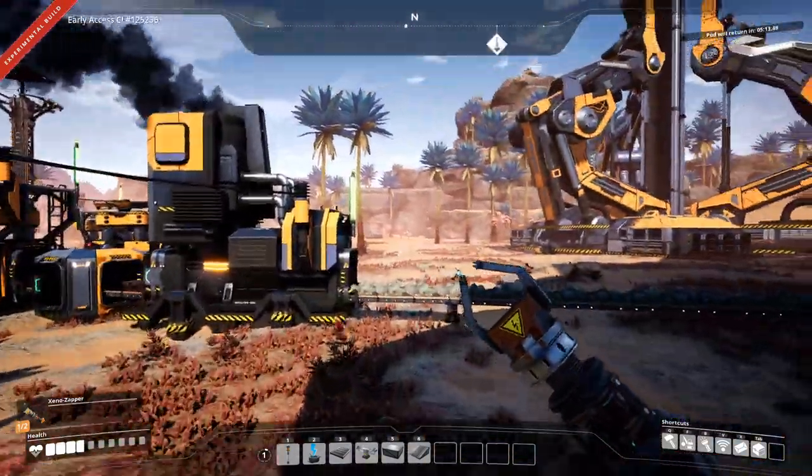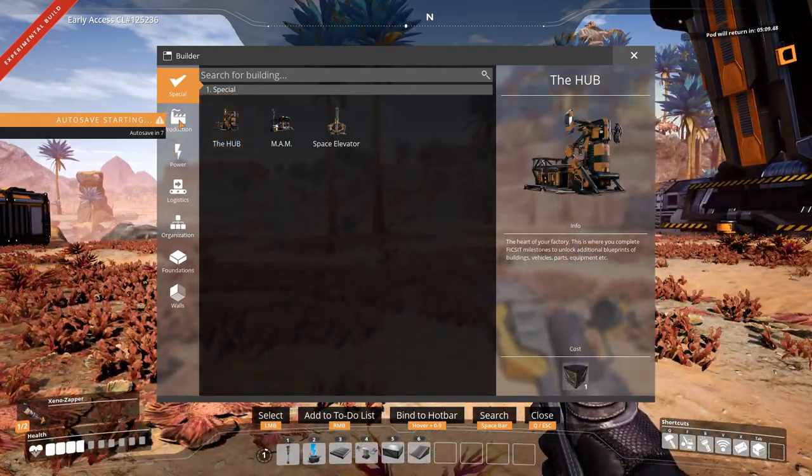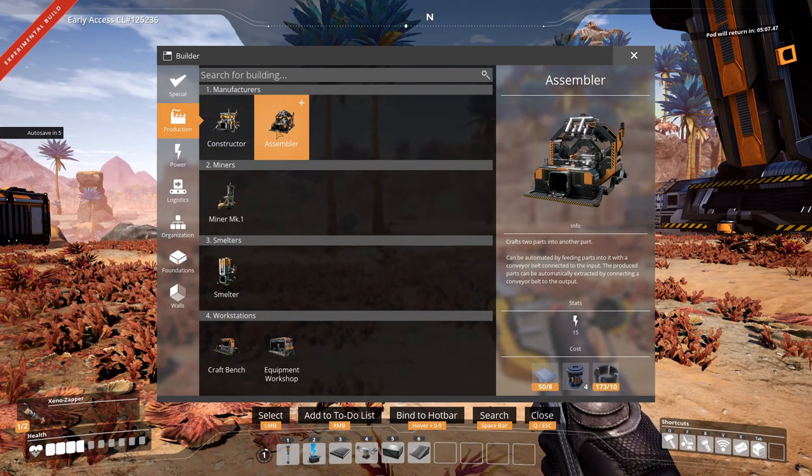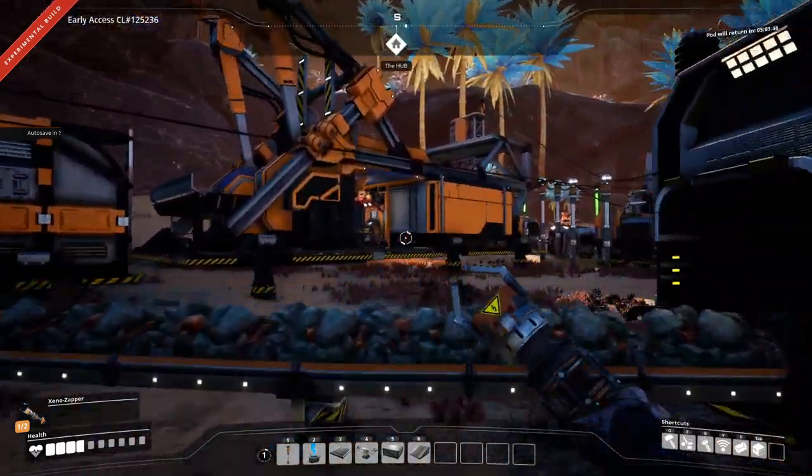Let's stick down an assembler and just see. Production assembler - ooh, we need rotors for that. Okay, I think we can make some rotors.